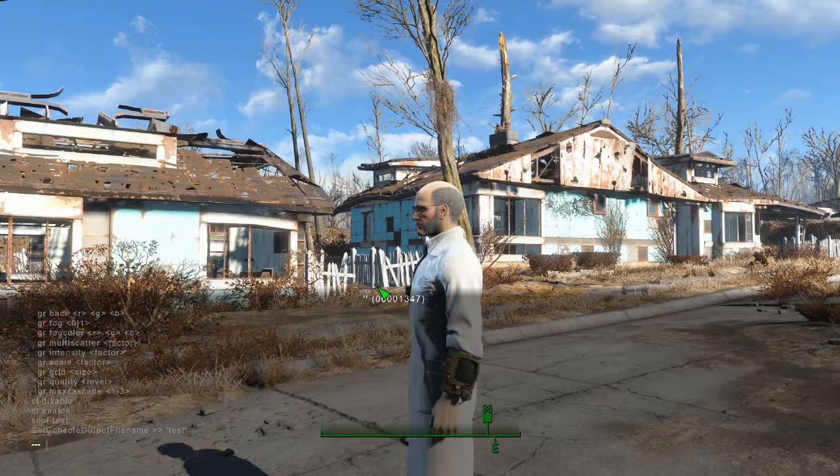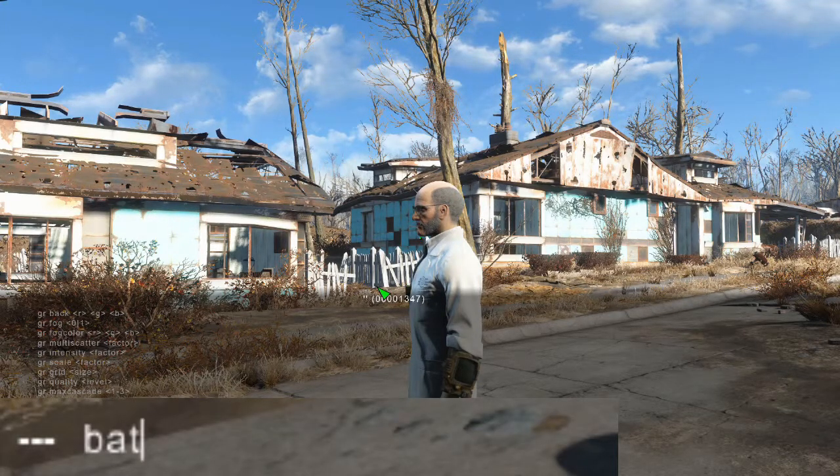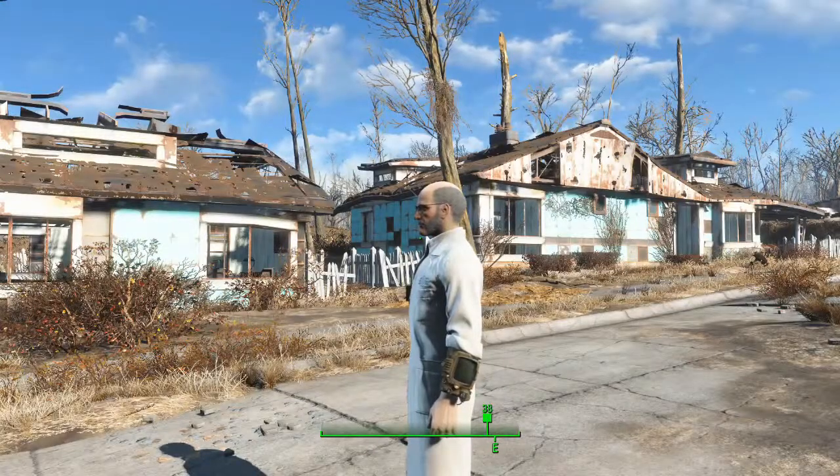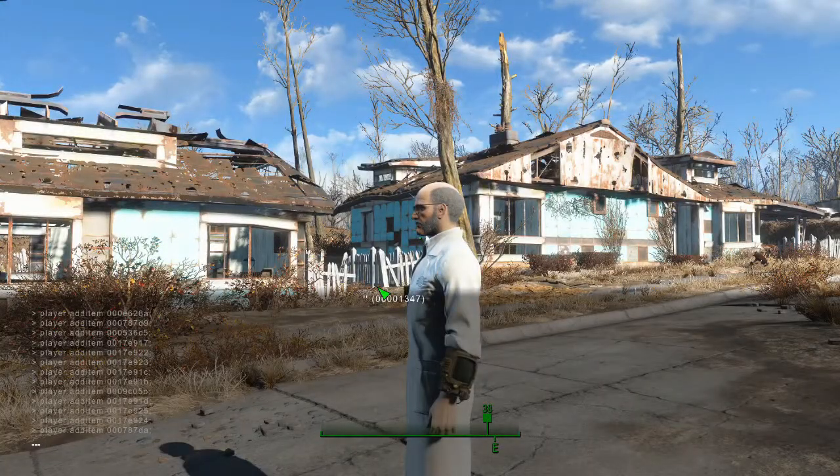Our next console command is the Batch command — it calls on a batch file within your Fallout 4 folder. We're going to use one we already have: 'batch armor.' As you can see, it just spewed a bunch of armor into my inventory. A batch command carries out a series of commands in sequence based on a Notepad file. I'll show you how to make one of those in another video.